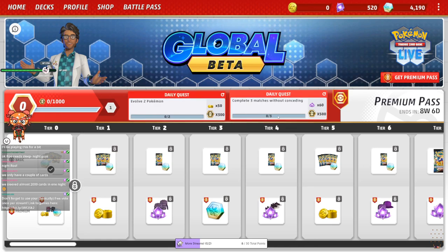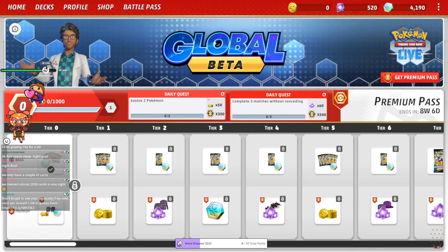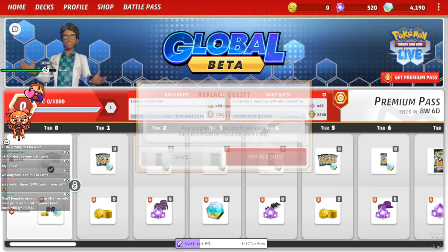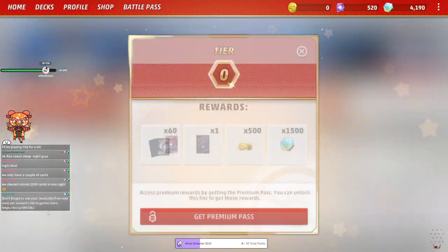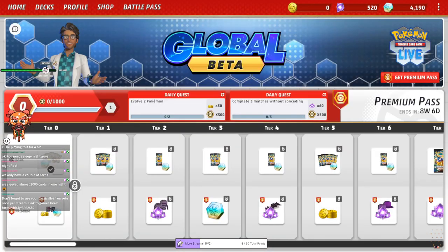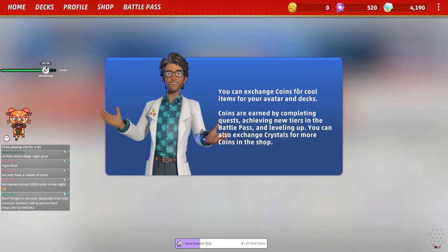You get daily quests — complete three matches without conceding gives you 60 crystals. So assuming you get a similar quest every day, that's 60 and you need 600 — so 10 days. If you get this quest at least 10 times in a month and play three matches without quitting every day, it would be easy to get the battle pass. That's not bad, very fair I feel like. And the fact that it's impossible to pay for anything — that's the best kind of mobile game.